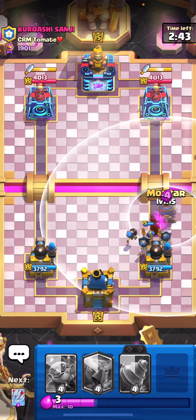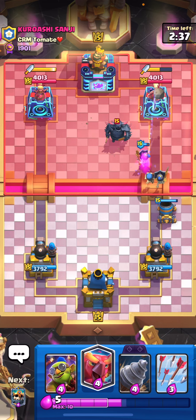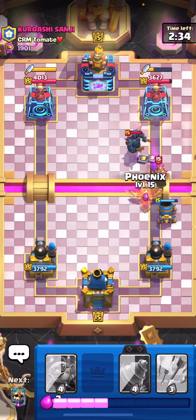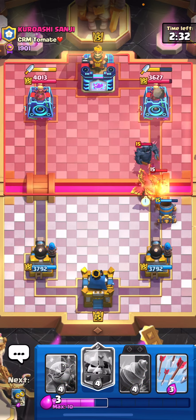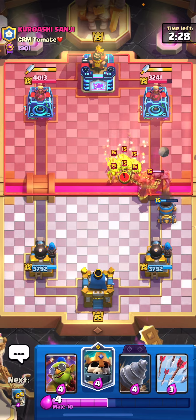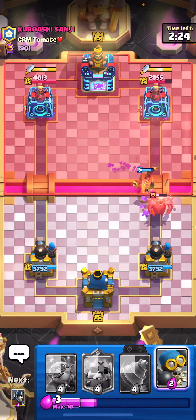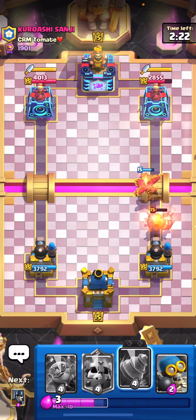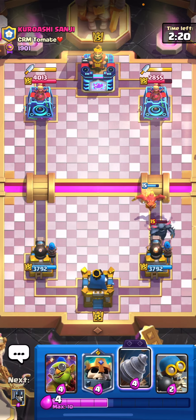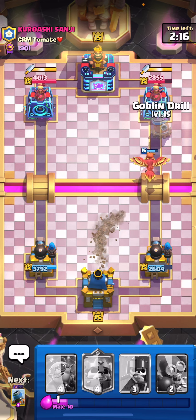I was very worried that Battle Ram was gonna get on my tower but it does not. Now this deck, once you have both your evos it just goes crazy, it is so insane. We also have Skeleton King in this deck; unfortunately my Skeleton King is level 14 which is kind of lame, but I don't want to give Supercell any more money than I have to. Hopefully that PEKKA doesn't get a hit — oh my goodness, Phoenix, you just sold me so hard.